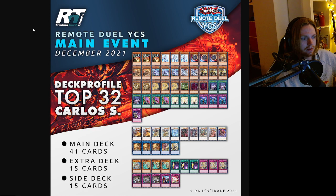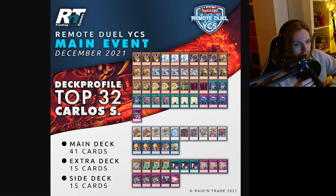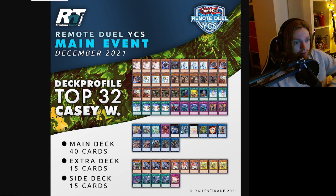Carlos S also playing Swordsoul in the top 32. More hand traps here — we see the draws, the Failures, the NIBs. There's the Green Tenyi. He goes up to 41 cards, no Reborn spell. More hand traps than the previous build. Side deck is also pretty standard. Extra deck has Debarrier and Evenly instead of Storms. Two Protons in the side, which may raise some opinions.